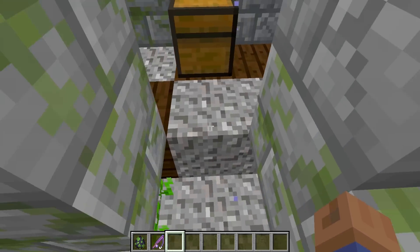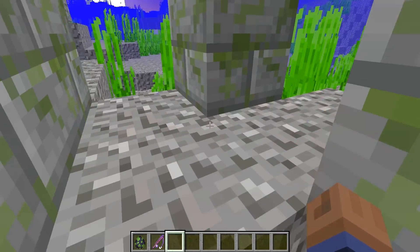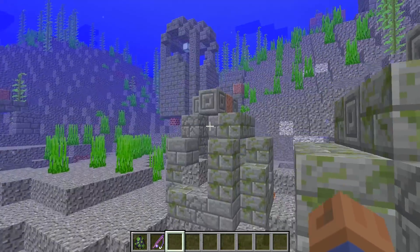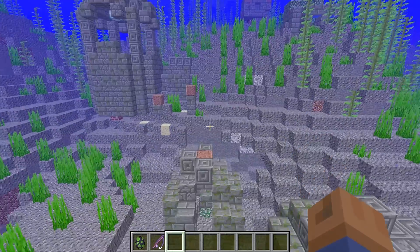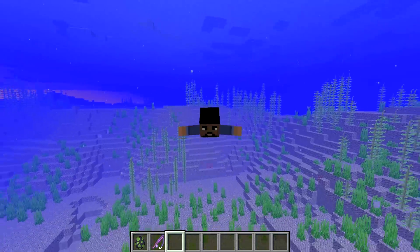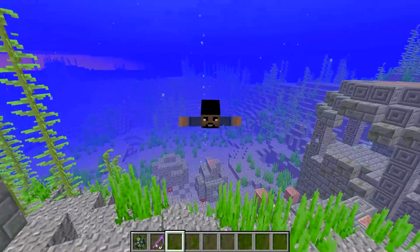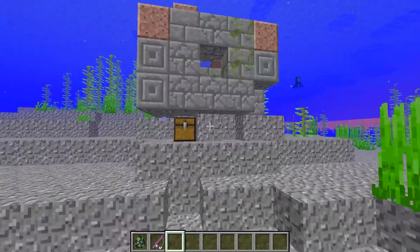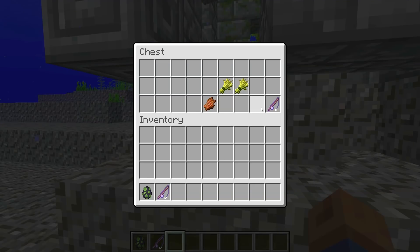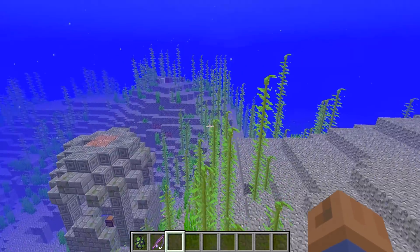Let's check in here and see if we can get some loot. This one has Luck of the Sea III, an axe, and some coal. Again, just some loot there — remember, it's going to change. But this is amazing. I love it so much. Here's also another chest over here. We're going to see what's in this one — that's already two chests we've just found. There's probably more inside the other ones. This one has Looting III. This is so cool.